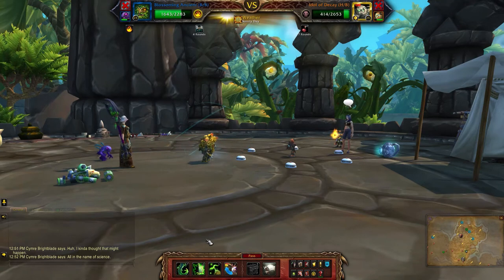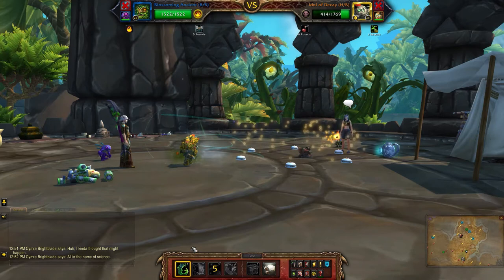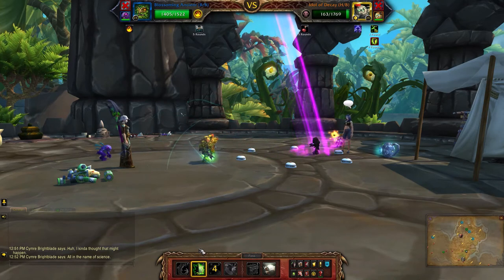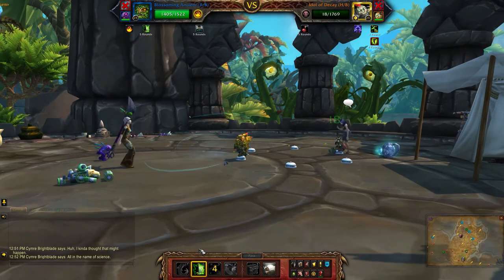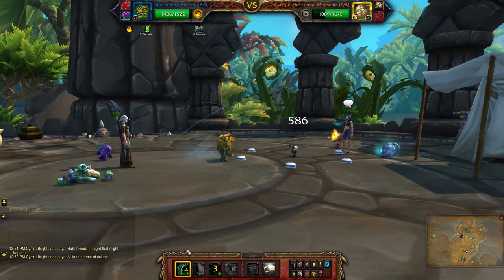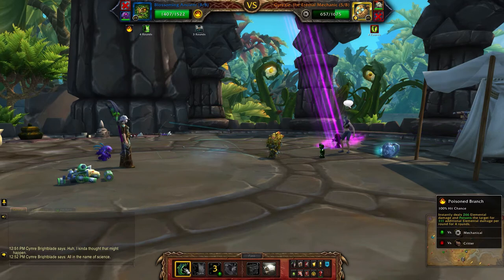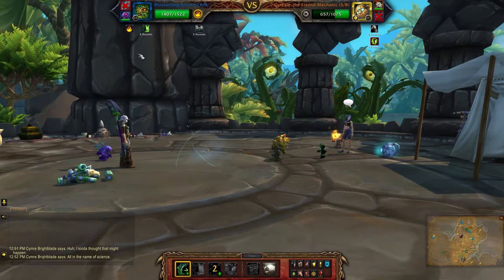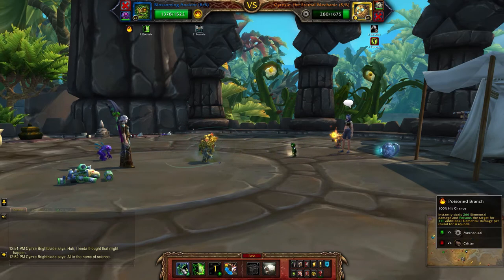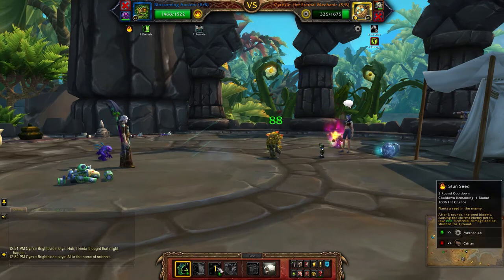So when it's back to your Blossoming Ancient, you're going to repeat the same rotation: starting with Stun Seed, Poison Branch, and Photosynthesis. It's going to get stunned again, and because it has Dark Rebirth happening, he will deplete his health on the back line, which is perfect. Here you can just keep hitting Poison Branch — you still have a few. You still have Photosynthesis going, so you don't need to reapply. Just keep Poison Branch going. You can see he's doing his little heal, which is why you want to reapply Stun Seed.